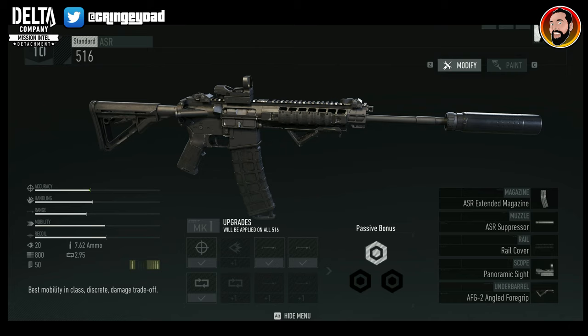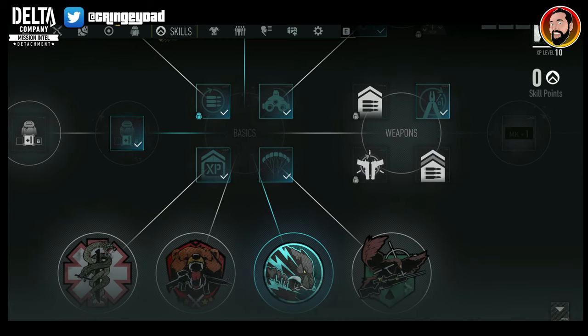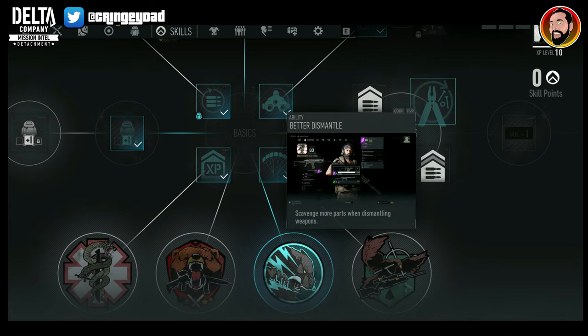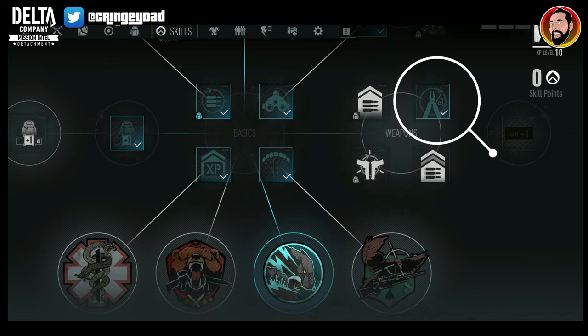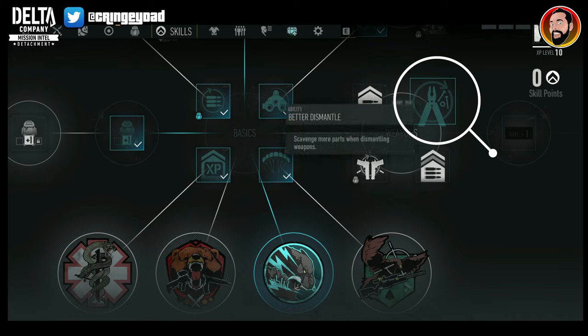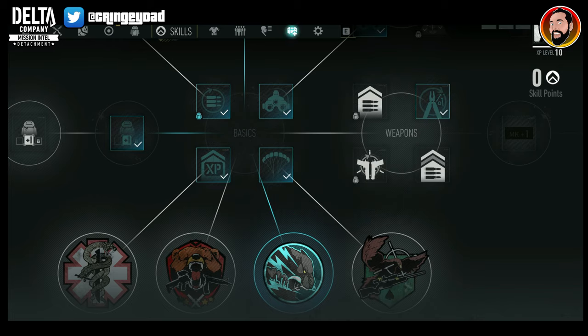These little boxes will be blue if you're able to upgrade them. There's also a bonus within your skill tree that you can unlock. If we scroll through, there's this 'Better Dismantle' ability, so you can scavenge more parts when dismantling weapons. I'd highly recommend upgrading that early on if you are breaking down those weapons.